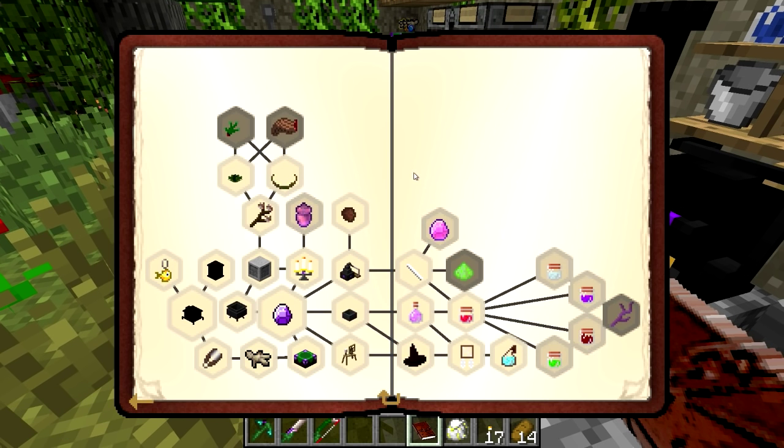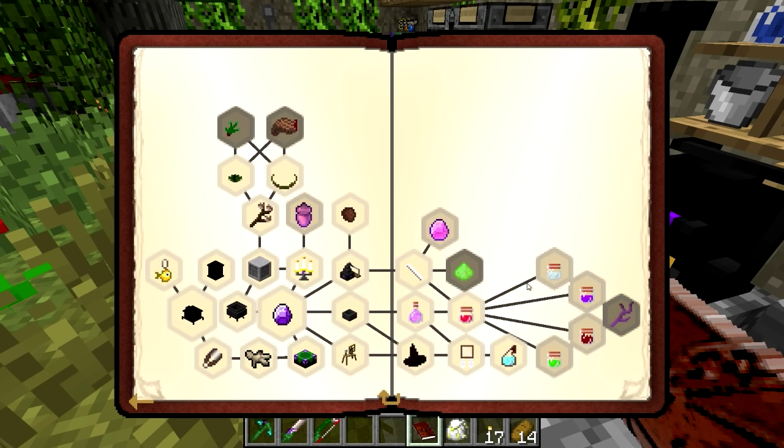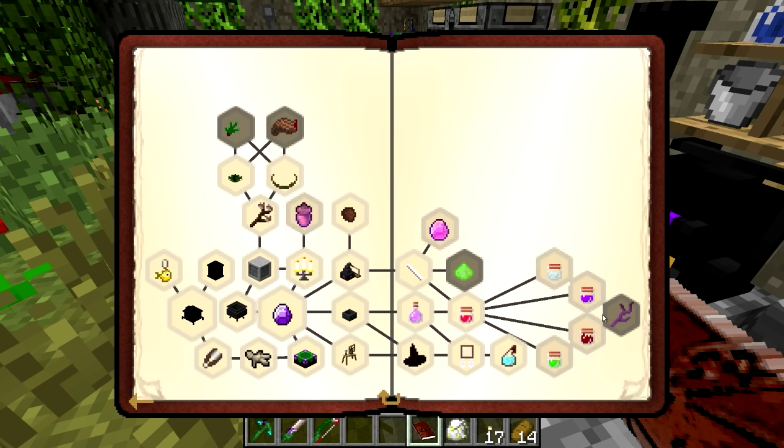We've actually got loads of witch quests to do now. We can only do one of these ones, and for these we do need circles. So we'll have to look through and see which one we want to do. We have: Ghost of the Light — with this infusion you can create barriers and platforms from thin air. Spirit of the Otherware — this infusion lets you teleport both yourself and other things. Infernal Animus — this infusion allows you to enthrall creatures to do your bidding and sacrifice them to gain their abilities. And Soul of the World — this infusion allows the manipulation of Earth and Metals. Only one of these four quests can be completed, so I'm probably going to leave that choice to you guys, probably in the next episode.